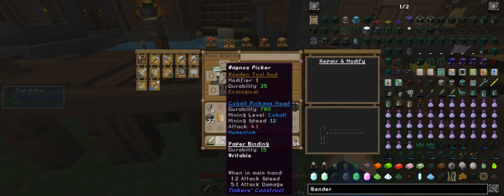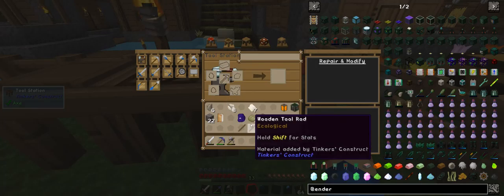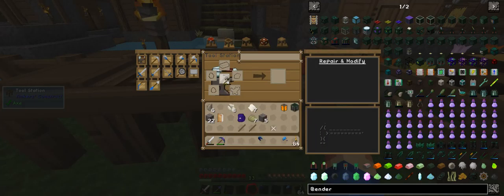This should be able to mine cobalt steel. So that is good — very good. Okay, so then we do this one.